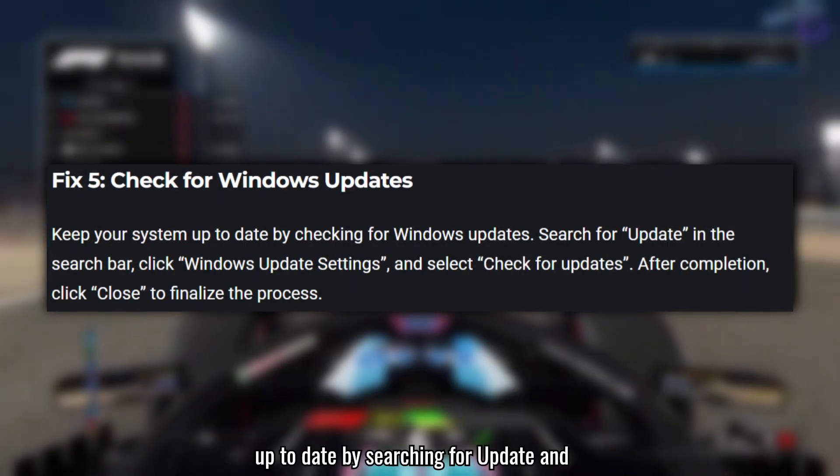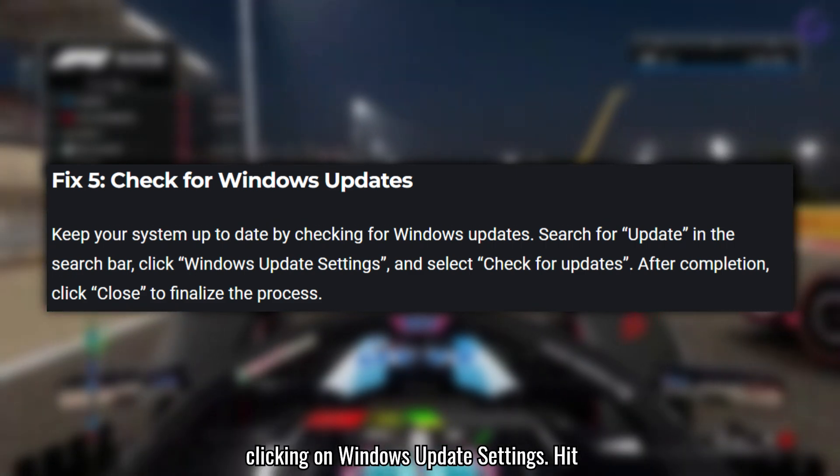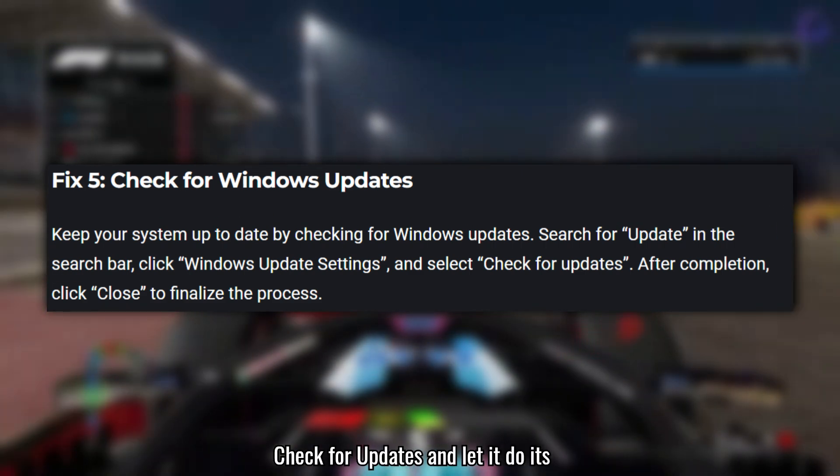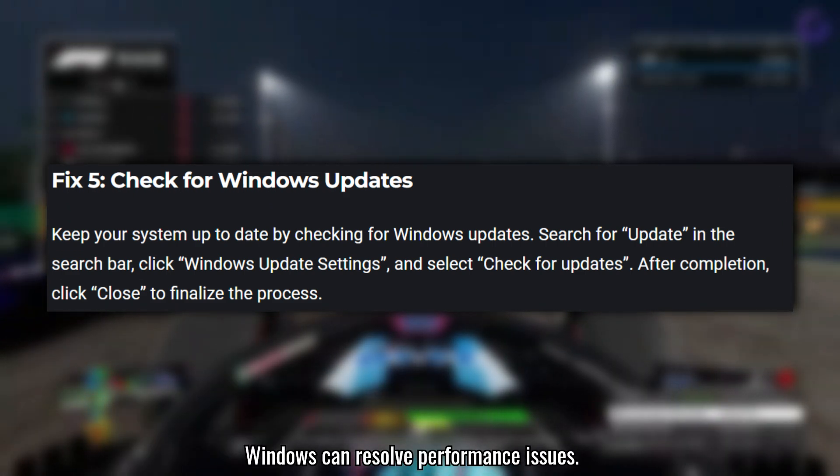Keep your Windows up to date by searching for Update and clicking on Windows Update settings. Hit Check for Updates and let it do its thing. Having the latest version of Windows can resolve performance issues.